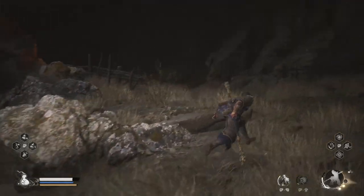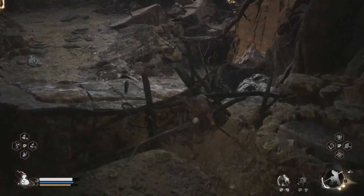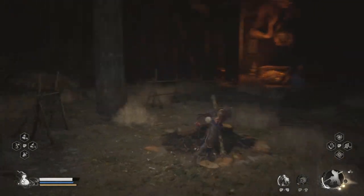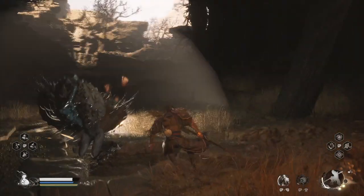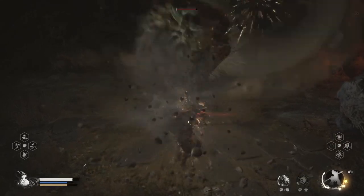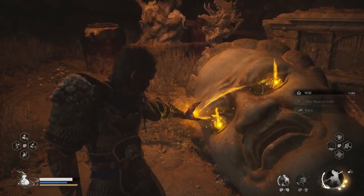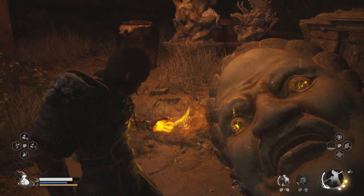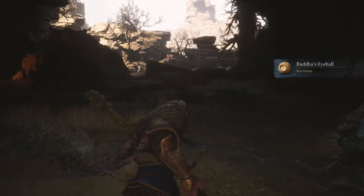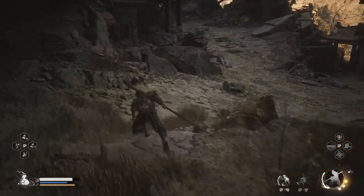Is there another Buddha eye around here? If I get all six I can come back and fight another boss. This is my third Buddha eye — another secret boss where if you get all six, where the Stone Vanguard is, you can summon a different boss.